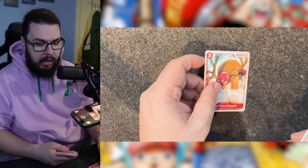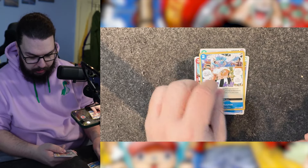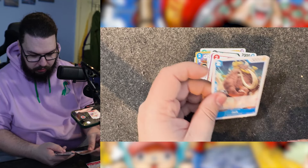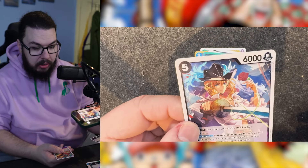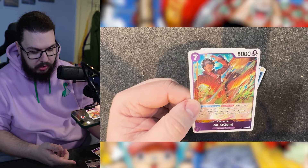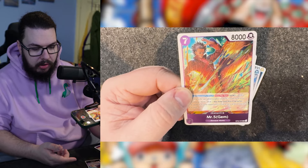In our next pack we've got a Tony Tony Chopper, Geola, Hangar, Playgrounds, a Trafalgar, Gun Madoki, Miss Merry Christmas, Super Spot Build Duck Troops, a Jack, an Isho, a Holo Cavendish, and a Holo Mr. Five, which is probably not the nicest one we've had so far, but still a very nice looking card.